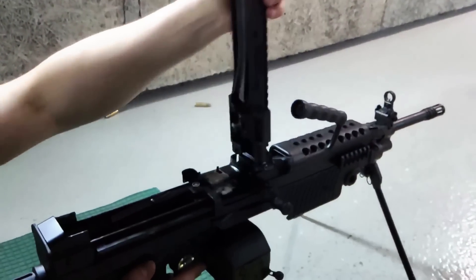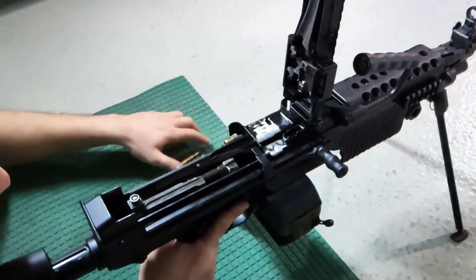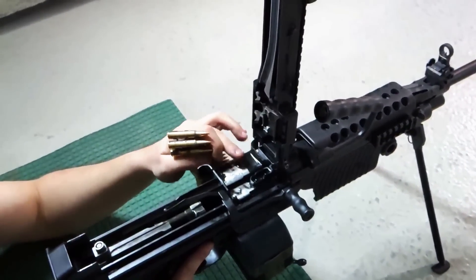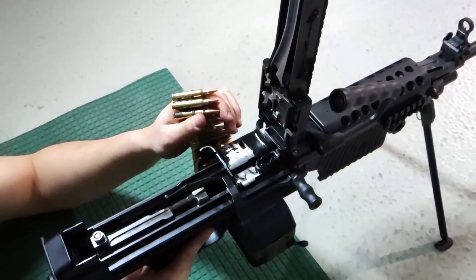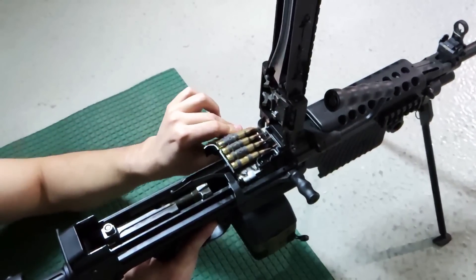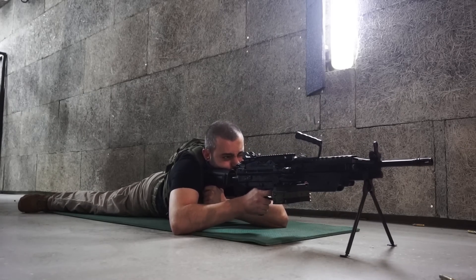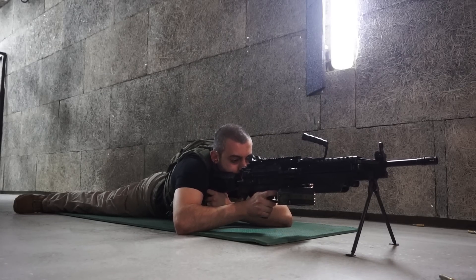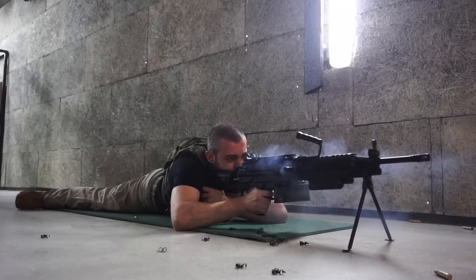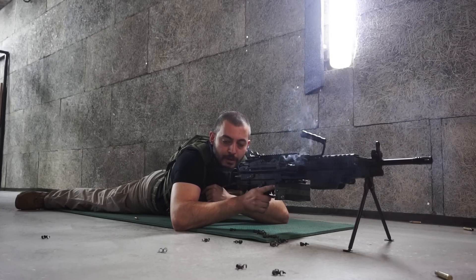Bu silahı doldurma şu şekilde yapılıyor. Üst kapak takımını açıyoruz. Daha sonra kurma kolumuzu çekip arkada kilitliyoruz. Daha sonra şarjörümüzü şarjör yatağına koyuyoruz. Bu arada küçük bir detay var — şarjör yatağı üzerinde iki tane şu şekilde tırnak var. Bu tırnaklar ister ayakta, araç içerisinde, veyahut deniz ortamı gibi yerlerde şarjörün aşağıya düşmesini engelliyor. Daha sonra üst kapak takımını kapatıyoruz ve silahımız ateşe hazır hale geldi. Makineli tüfeklerde bastırma yaparken 3 ila 5 atışlık darbeli atışlar kullanılır.